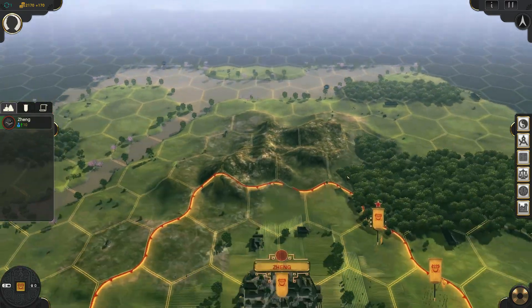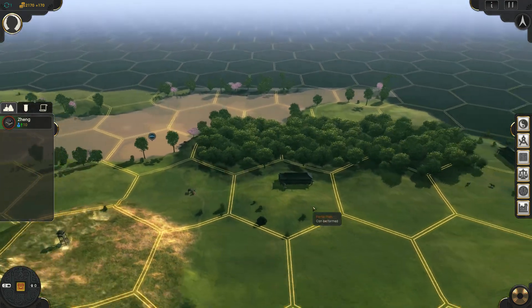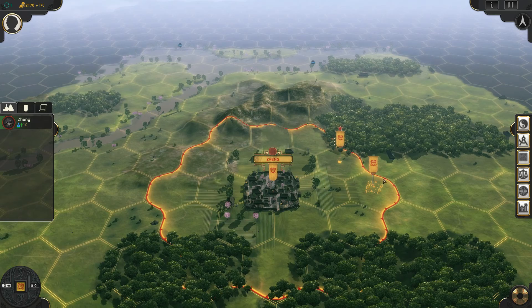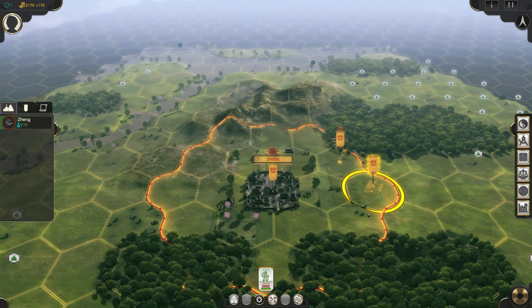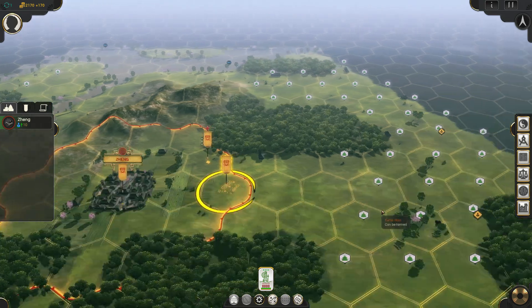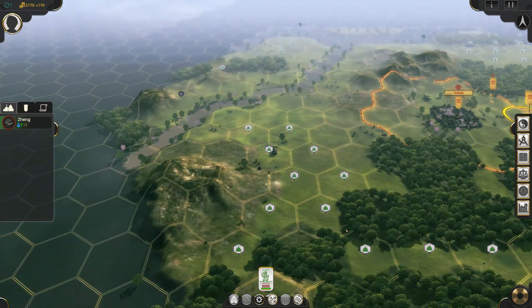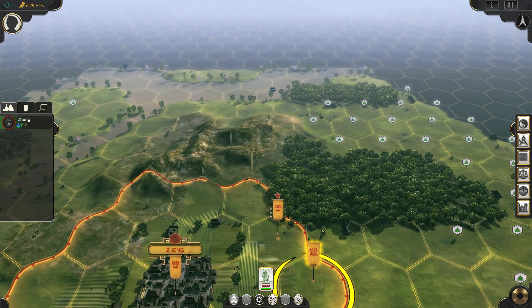I guess we'll probably want to work our way up towards this fish resource. We start with a couple of unit groups. This one is a bodyguard — maybe that's a general unit. And then over here we have a settler. I guess it doesn't start with a bodyguard, which is interesting because the other faction did. So maybe that was a bonus to that civilization.